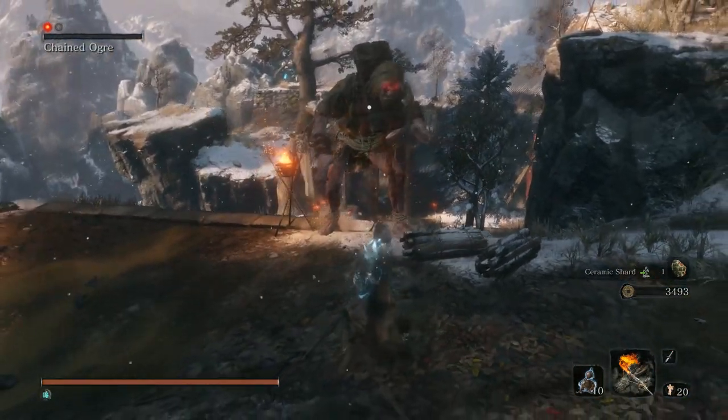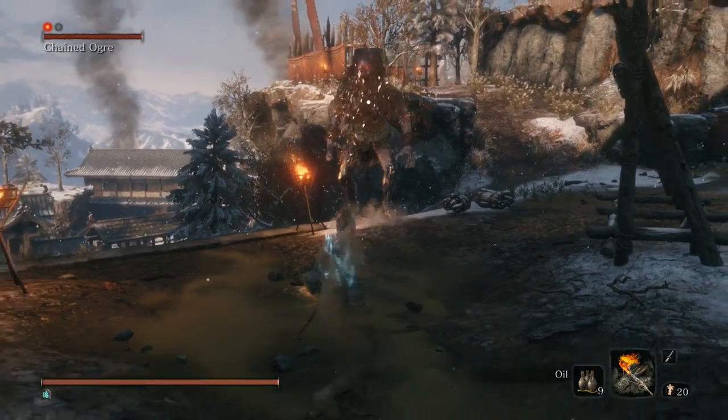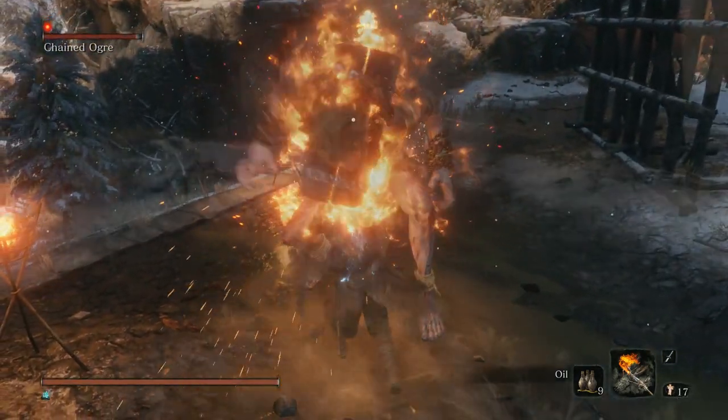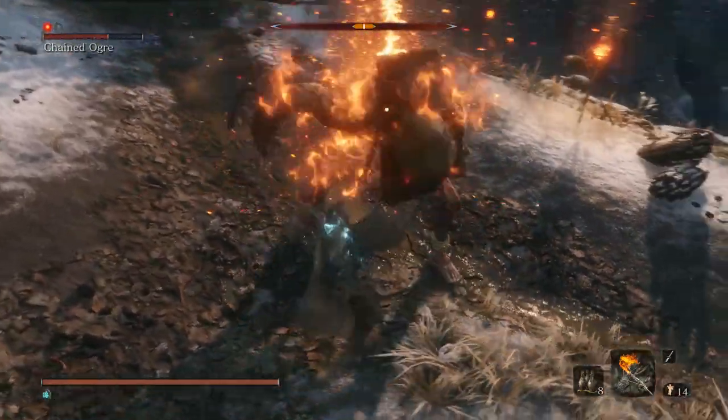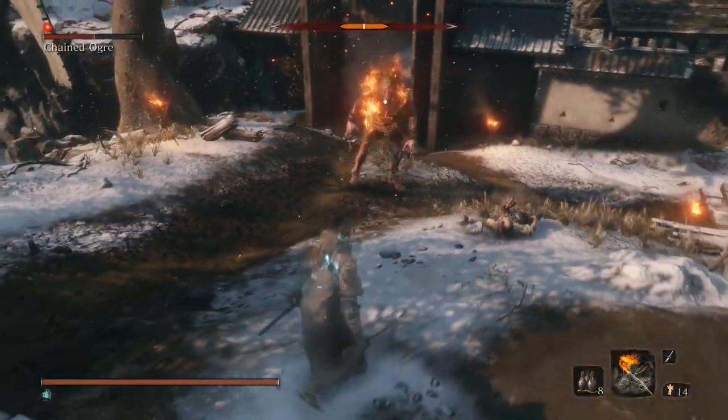As the mini-boss recovers from the Deathblow, switch to the oil in your quick items bar and hit him with a Jar. While the effects of the oil are still active, hit him with the Flame Vent. This will stun the Ogre, allowing you to land a few free hits, also applying the Burn status for additional damage over time.